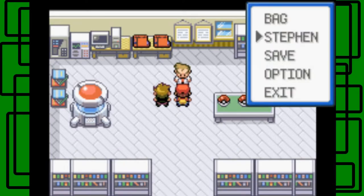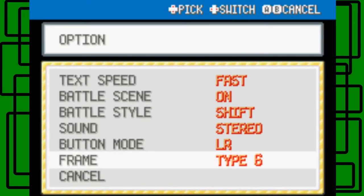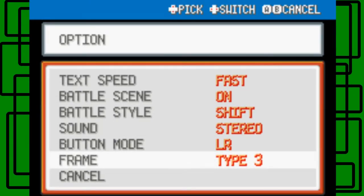Before I forget, I'm gonna mess up the options here. So: text speed fast, battle style shift, battle scene on, sound stereo, button mode... and I want to change the type frame to green actually, because it's Pokémon Leaf Green. There we go. Nice.